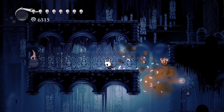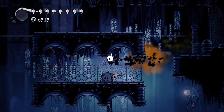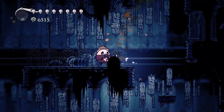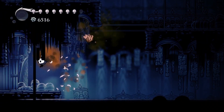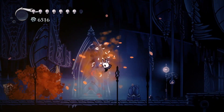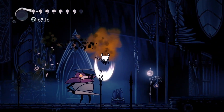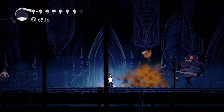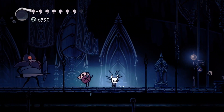Now, onto their upgraded version, which I put in the second spot: Glowing Womb and Defender's Crest. This basically turns Glowing Womb from an okay charm to a pretty good charm, because it deals more damage and creates a little fog cloud which deals more damage over time. There isn't really a huge difference between the two, but I tend to prefer this one a bit more — because fart, haha, fart funny.